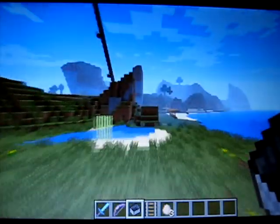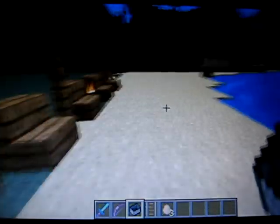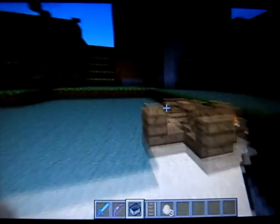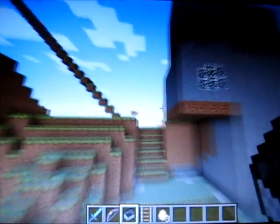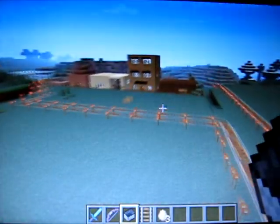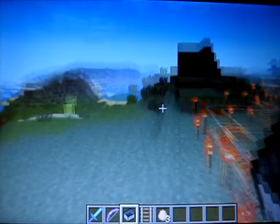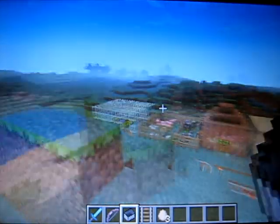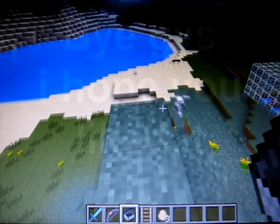They also have a beach resort type thing where we have umbrellas and seats, free boat hire, and just some tables. Now there's also a secret in this town — I'm not going to reveal it right now because that would ruin the secret. I'm thinking of eventually making this an online server for people to join. But if you really want to know the secret and you're just a bit of a cheater, if I do end up putting it on, I'll make a separate video. Okay, thanks.